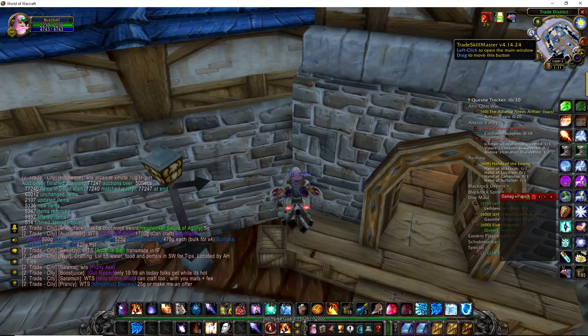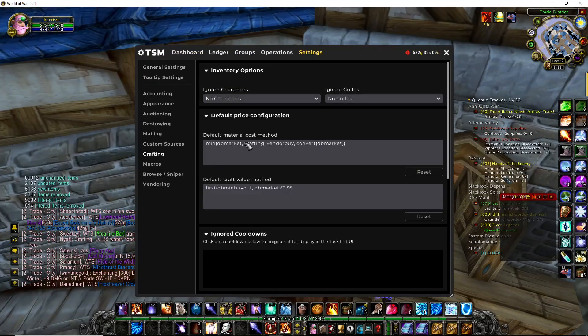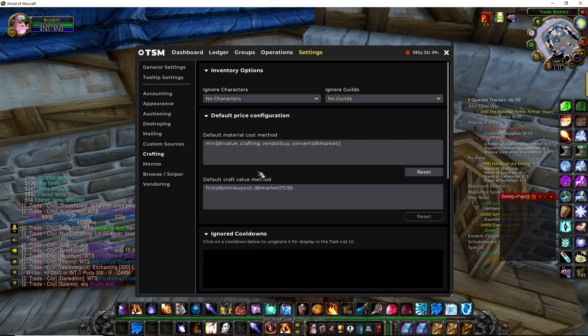We need to adjust the settings in TradeSkillMaster. Open up the TradeSkillMaster settings by clicking on the icon in your minimap. Go to Settings, then Crafting. We need to change this value to be the ATR value instead.